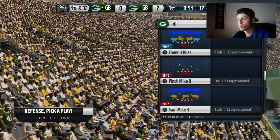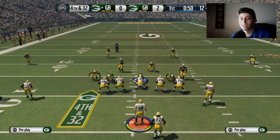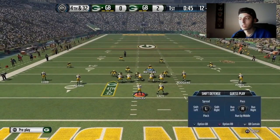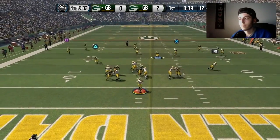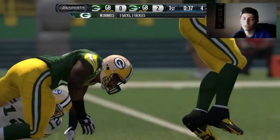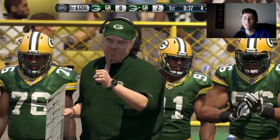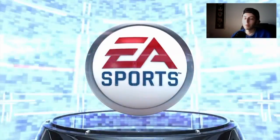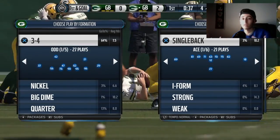So let me go back into it — 3-4 odd, Sam Mike 3. Again: base line, pinch, zone, re-blitz, shift lineman left, re-blitz, move him over one, re-blitz, QB contain. And then re-blitz, sit like this, and you'll be able to see that he almost squeezed right through the A-gap. We actually got some nice C-gap pressure there. This is a nice nano-blitz you guys can run online. Even if it does get stopped, you have really good pressure across the field. The only downfall of Sam Mike 3 would be the flats, but the blitz normally gets in fast enough to where you don't even have to worry about the flats.